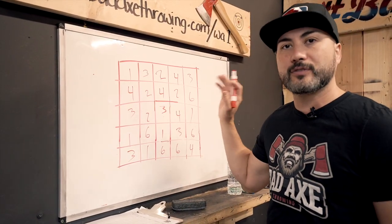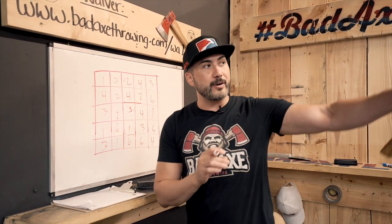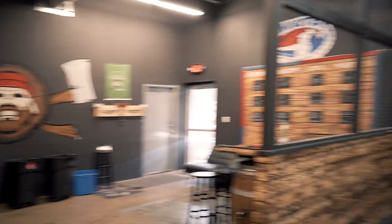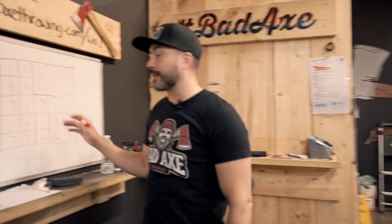There's five ones, five twos, five threes, five fours, and five sixes. What I've done is I've mirrored all the numbers on the scoreboard and put them on this Connect Five board.